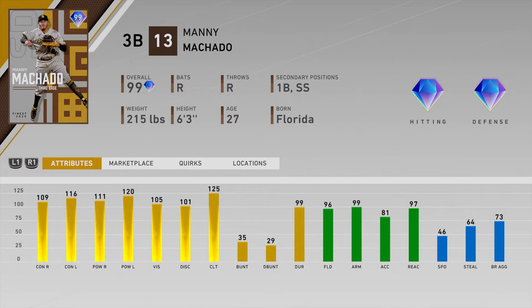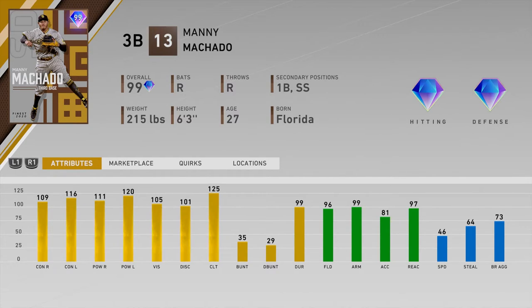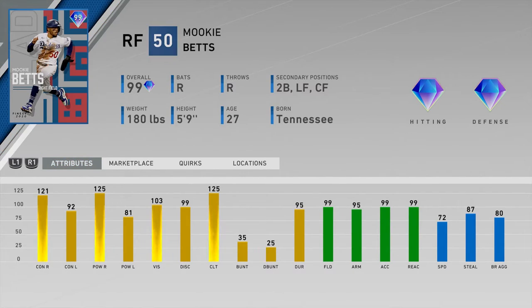Number eight is Manny Machado of the Padres — 109/111 versus righties and 116/120 versus lefties, so he can mash from both sides, which is a big plus. He has 96 fielding and 99 arm, so from third base or shortstop he'll have no problem throwing anyone out. The 46 speed brings the card down a bit, but I want to try him at third base and see how he plays.